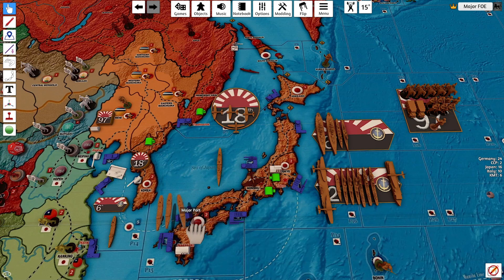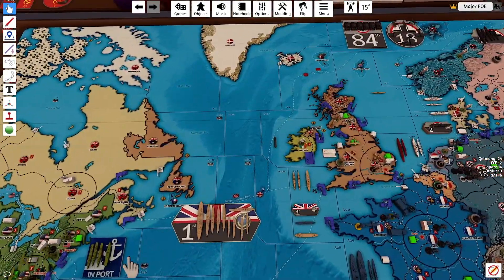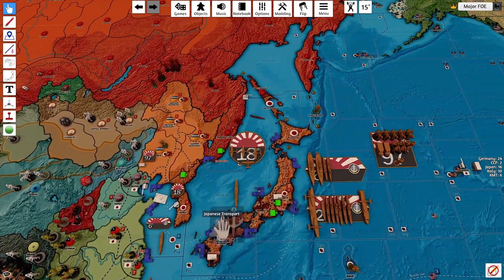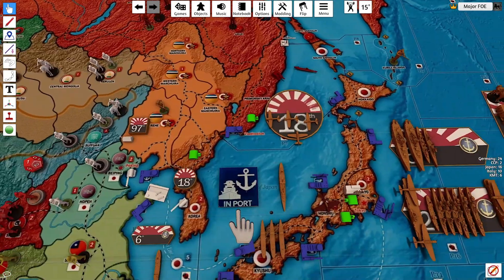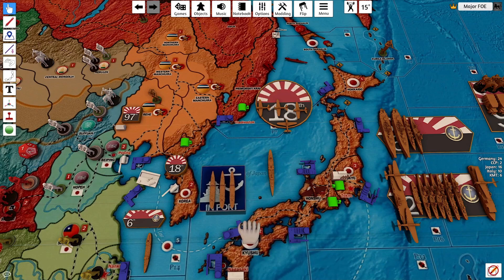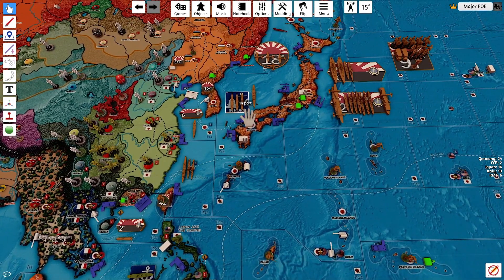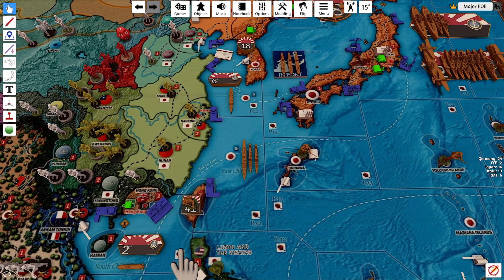These three transports will go into port in Kyushu. That battlecruiser will move down — all the way down — and join the fleet in P41: one to P32, two to P41.